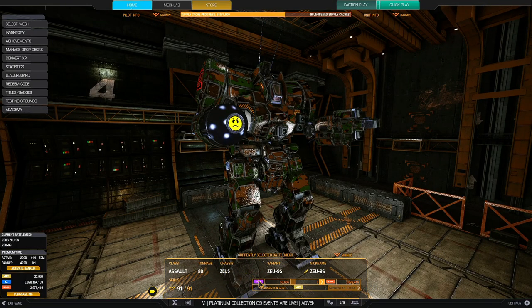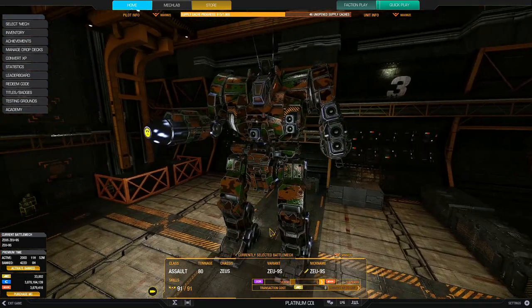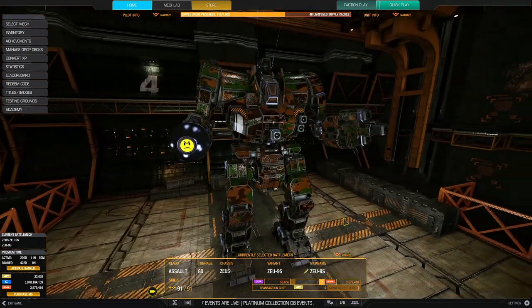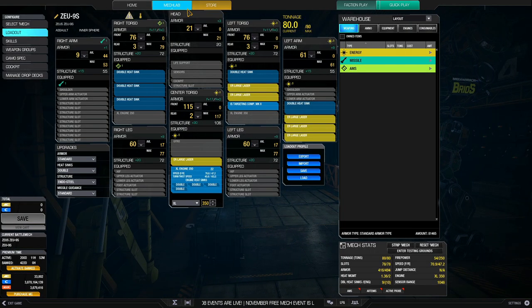The variant I have for you guys today is the Zeus 9S, which to be really honest is one of the better variants out there. The build was actually shared and made by Bookish Worm, but I know quite a few people who run this and I decided to give it a try. So what is this build? It's an ER large laser blue laser build — blue laser being the term we use for long range laser fire.